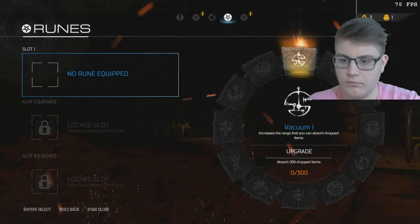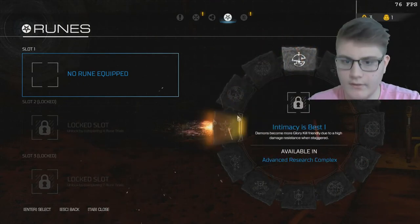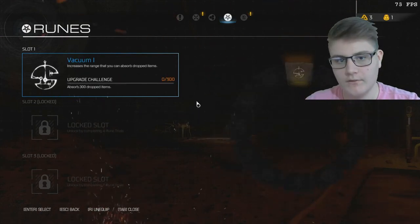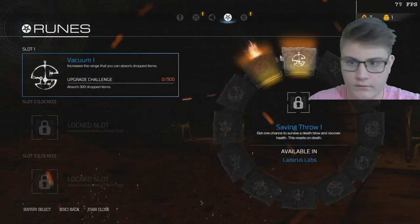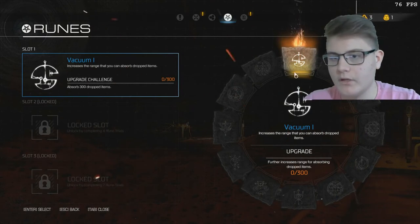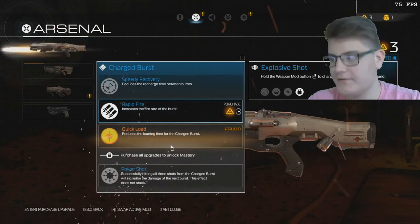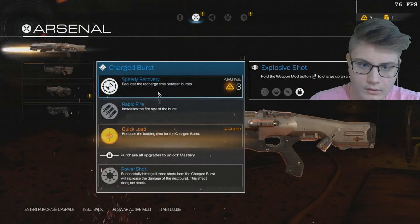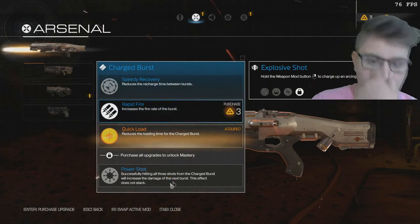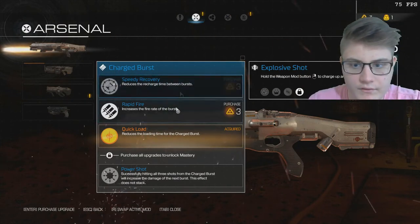Increase the range that you can absorb dropped items. So you do the challenges to get these drawings - I don't know how to call them. But I guess I'm gonna use this one. I already have this one but I need to upgrade, I need to absorb. I wanna upgrade my shotgun cause that's your primary weapon in Doom. Purchase. Power shot - I want this one. I need to get these two before this one.